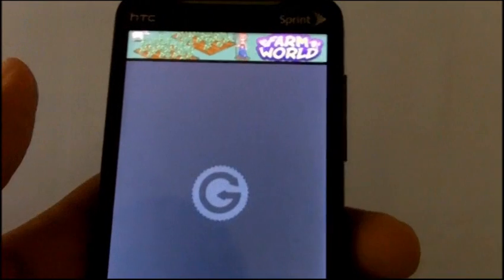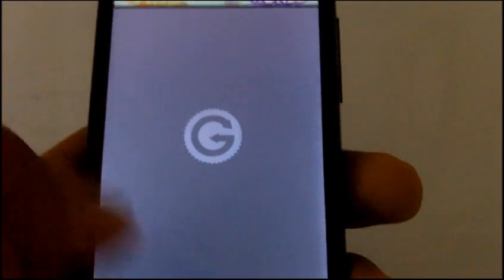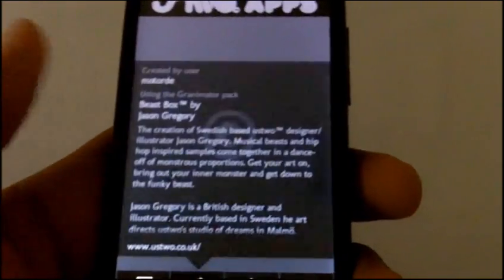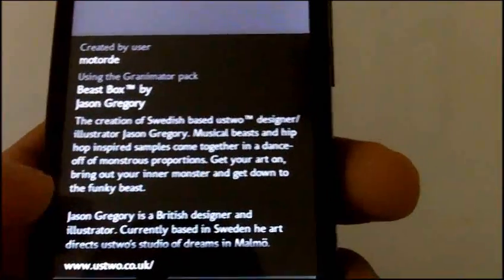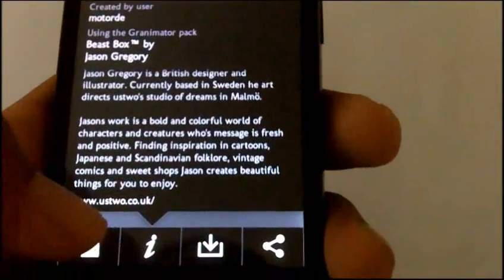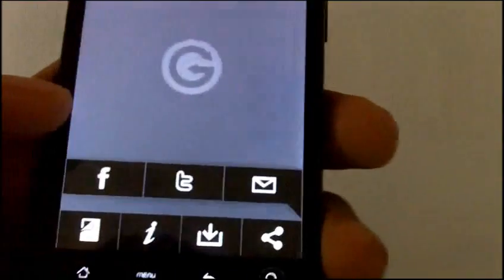Forgive the slow loading speeds — Comcast sucks, my weekly reminder. In the meantime, when you press the menu button you can press I to get information about a creation — you can see who made it, what inspired them, and what their goal was. Pressing the download button saves it to your phone, and pressing share lets you send it to Facebook, Twitter, or email.